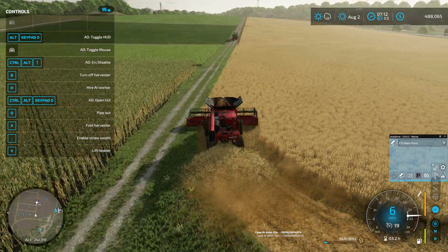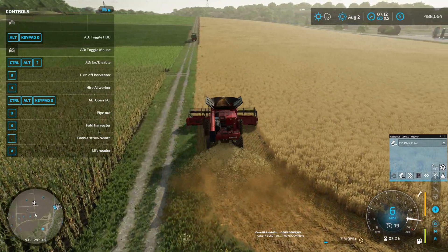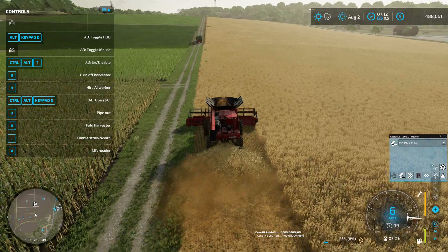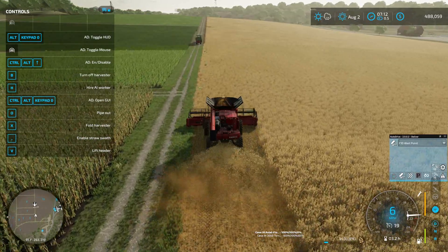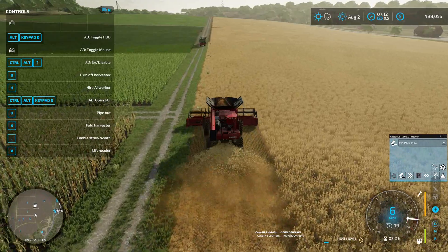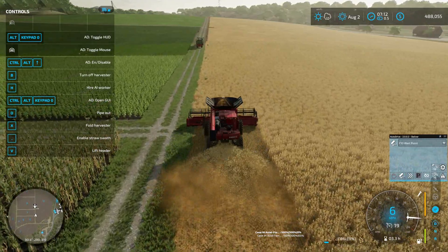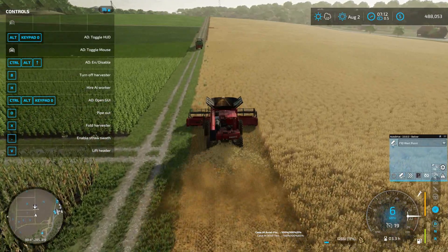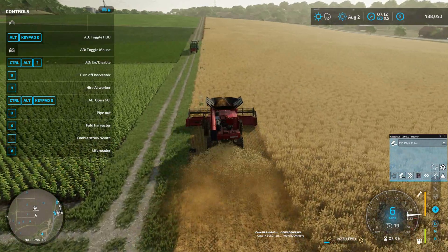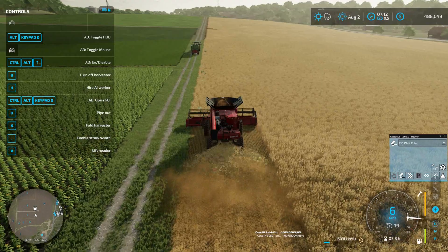Sometimes George follows us around the field, and sometimes he will stop and wait until he reaches a certain capacity of wheat in his tipper — and then he will drive to the silo and dump the tipper.